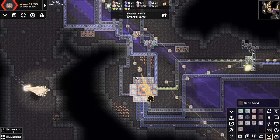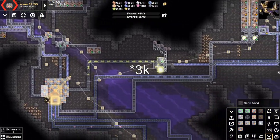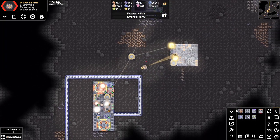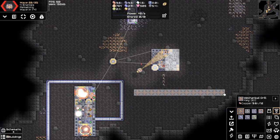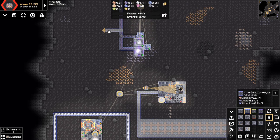Putting containers around the core always makes it feel more legit even if it only adds an extra 1k storage or so. I designed the silicon blueprint myself, which is why it barely works, but at least it kind of looks nice. Also don't ask why I'm using mechanical drills for this — I don't know either.